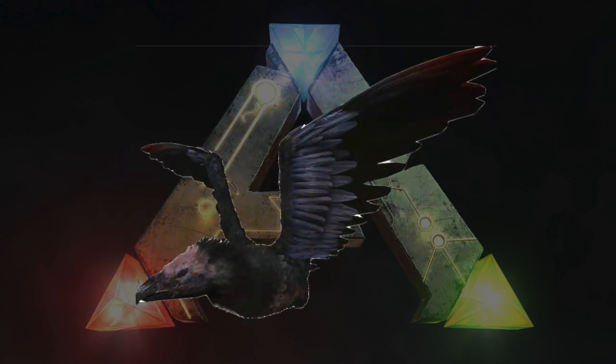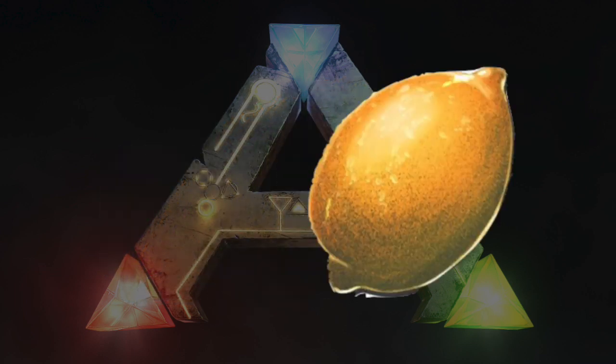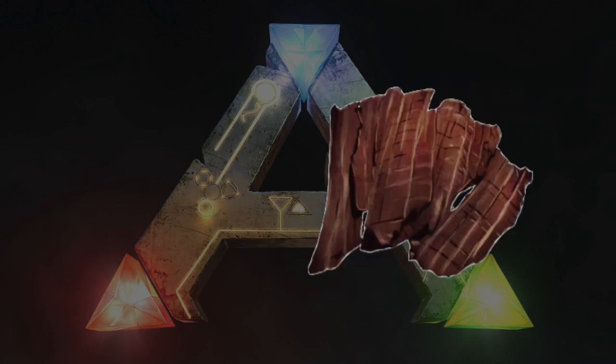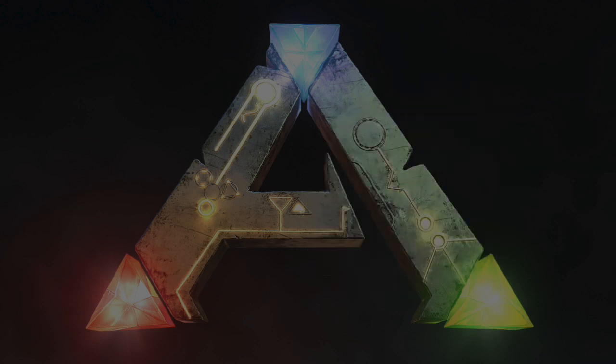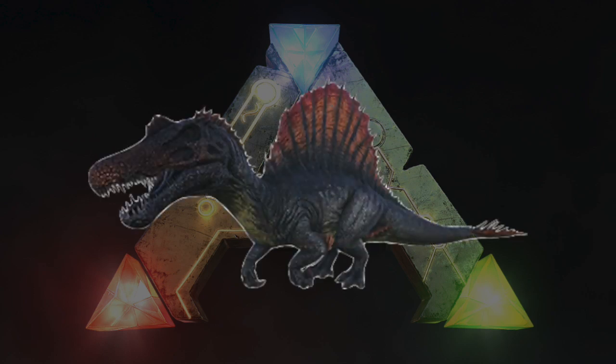The next Araneo Egg Kibble takes one Araneo Egg, one Citronal or Lemon, one Prime Meat Jerky, two Mejoberries, and three Fiber. This Araneo Egg Kibble can be used to tame the Spinosaurus.